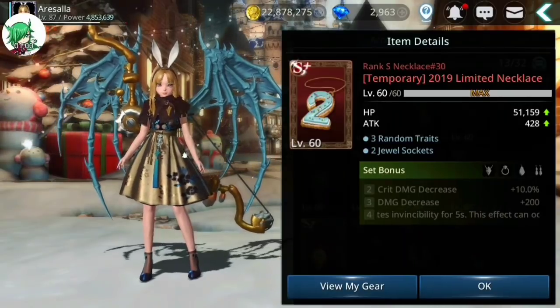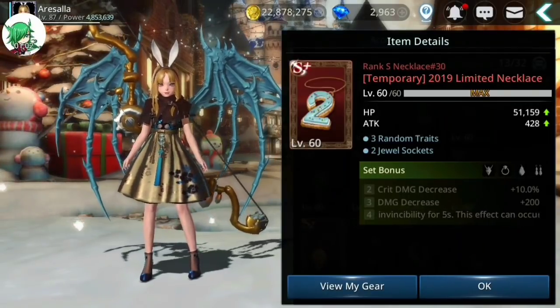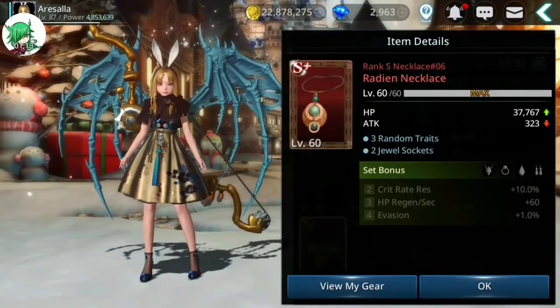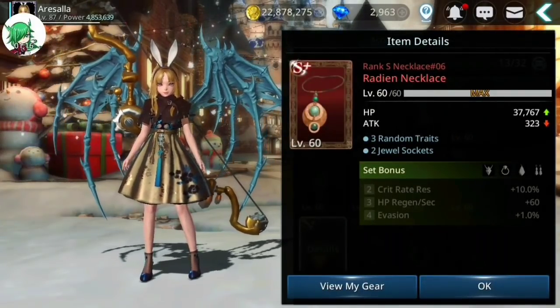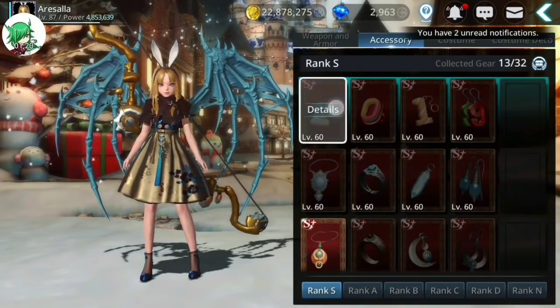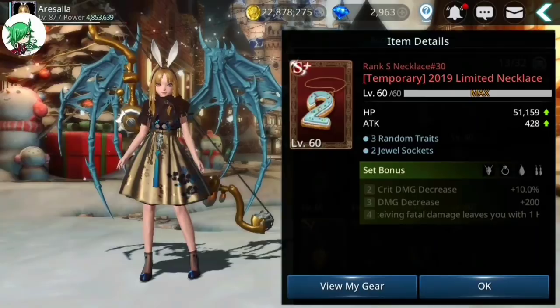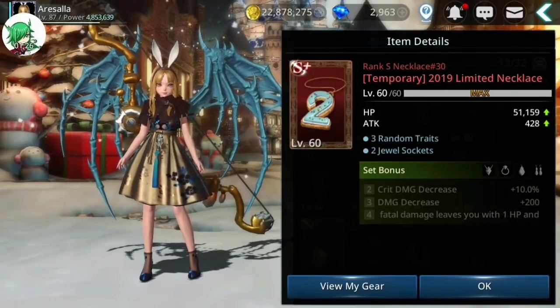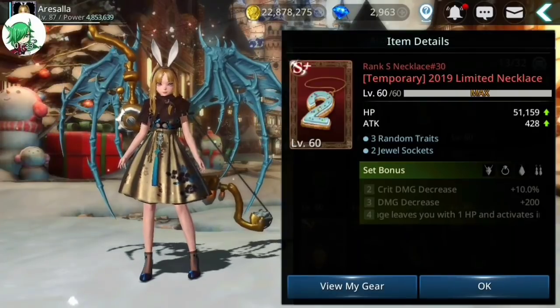They do have some significant benefits and are pretty significantly stronger than the other accessories. As you can see, the HP on the radian necklace is 37,767 versus 51,000 on the new one — that's a huge difference in HP, and it does give a higher attack also.